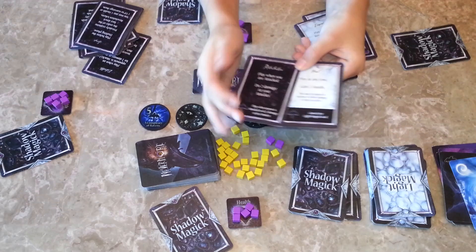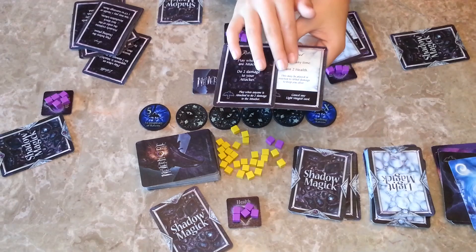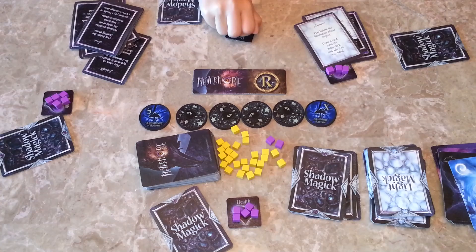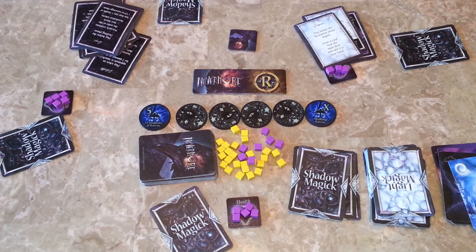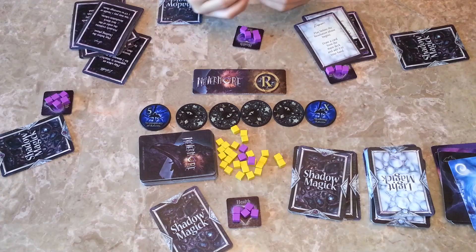Non-raven players may only use the human side; raven players cannot use the human side. To become a Raven, you lose all of your health — flip it over and you are a Raven. To turn back, during the drafting phase, you have to collect either a set of every card type, which you reveal at the beginning — like at the Conspiracy of Ravens you show — and then you turn back into a human and get 4 life back.